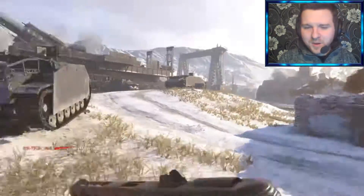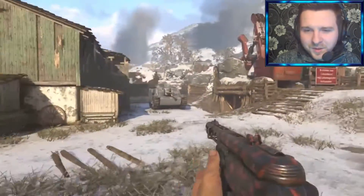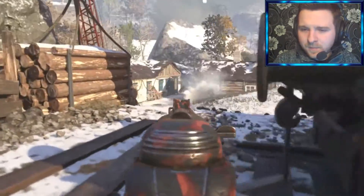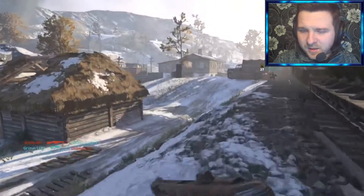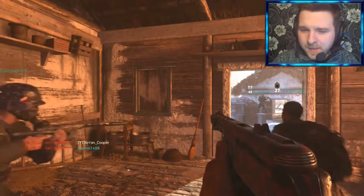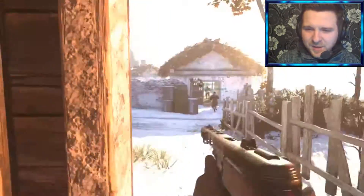We're just getting dropped now boys, but we're topping it for my team right now. We are hitting the top of the leaderboard, which is good. Cheeky grenades over there. Just need to try and lock down the enemies and play smart. But we're not playing smart at the moment — we're just getting dropped. I don't know why my fingers went numb then as well.